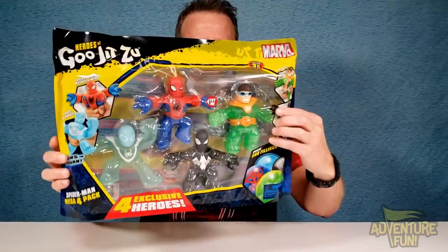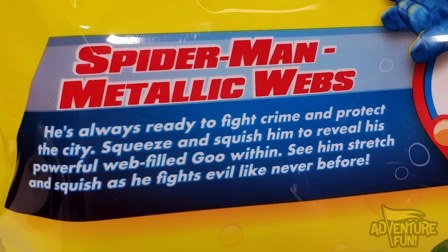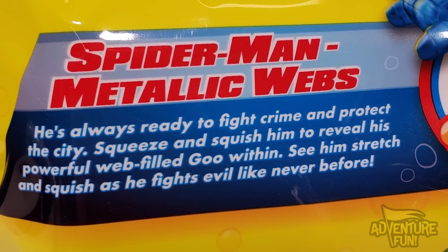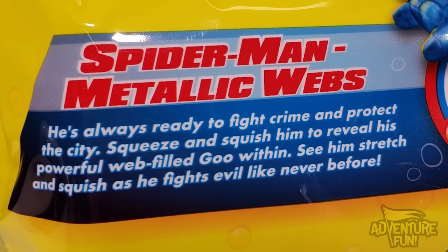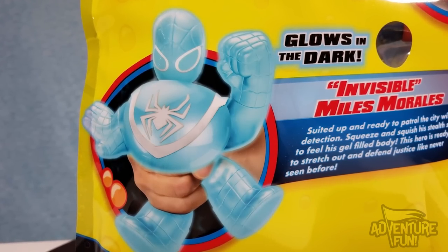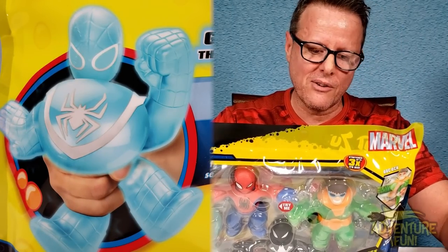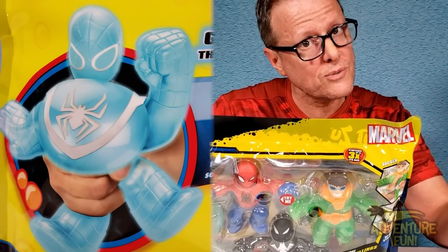So there's the front and here's the back. Spider-Man Metallic Webs — he's always ready to fight crime and protect the city. Squeeze and squish him to reveal his powerful web-filled goo within. See him stretch and squish as he fights like never before. And then we got next, Glows in the Dark — the Invisible Miles Morales. He's so cool, man. I'm excited. He's my favorite out of all of them. You can judge a book by its cover, and that's what I'm doing right now.